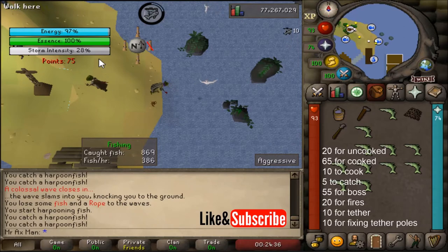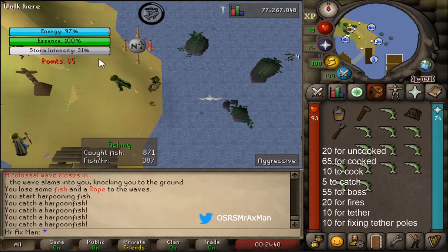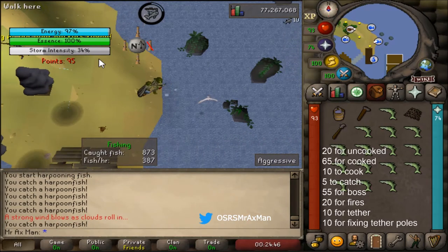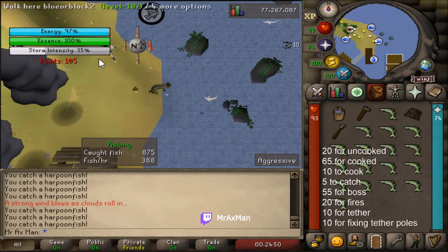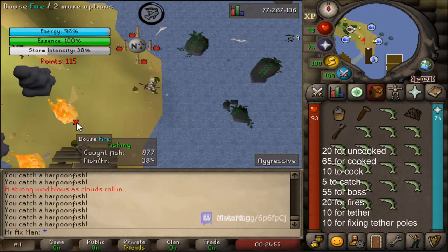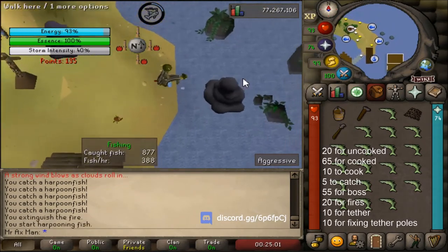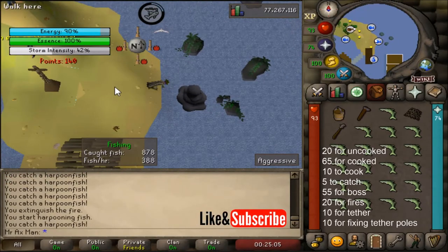Point-wise: you get 65 points for shooting a cooked fish at the boss — that's where you really want to prioritize. That's why you cook. When the boss's energy gets to 0% and you can physically attack the boss, you get 55 points for each time you attack. And when the storm hits, you can get 20 points for dousing a fire. Though honestly, I really don't recommend going out of your way to douse fires. And you get 20 points for shooting an uncooked fish at the boss.